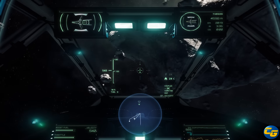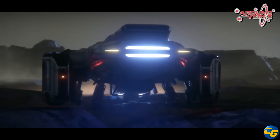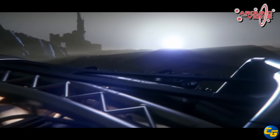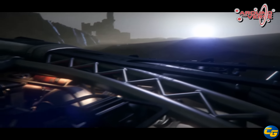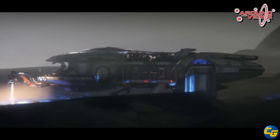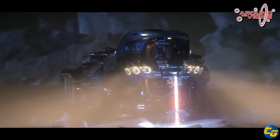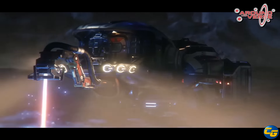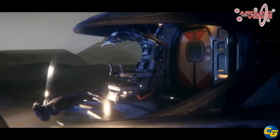For the first time, they showed the Prospector in-engine and in-game via a commercial, and it looks really amazing. It looks like they took a lot of the textures and lighting effects straight out of the Starfarer and brought them directly to this model — even including a little starship blanket that someone put in as a joke and they just kept it in.